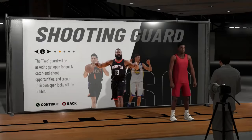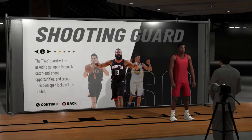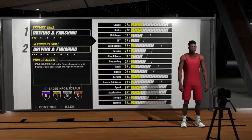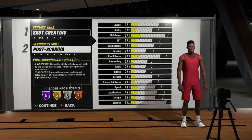Now this next build has to be pointed out. If you're trying to win in NBA 2K19 you won't make this, but someone new to the game will. They're going to go to shooting guard and say their favorite player is Kobe, and they want to make their player just like Kobe — so they'll put shot creator first and post scoring second, thinking he's going to dominate in the park.